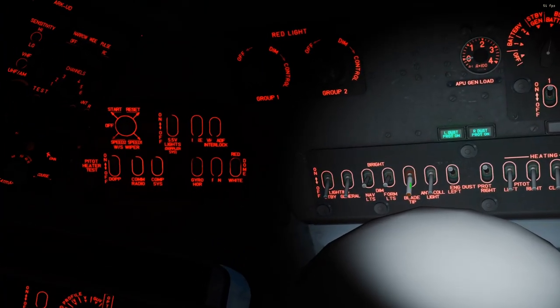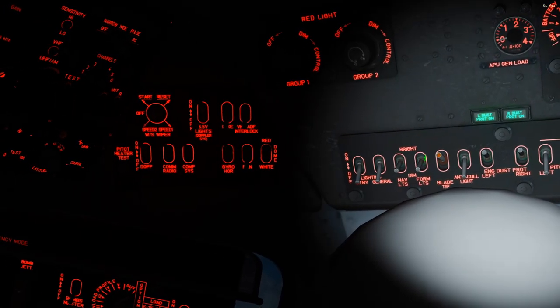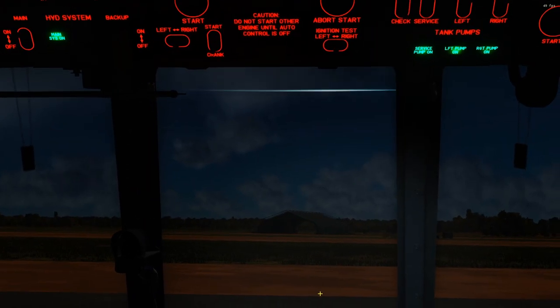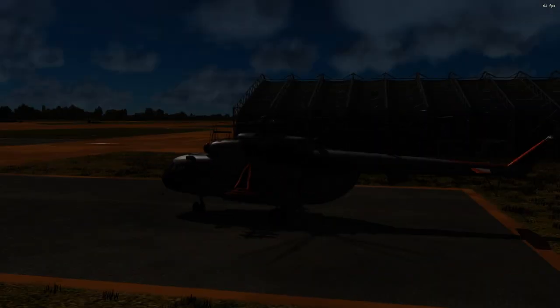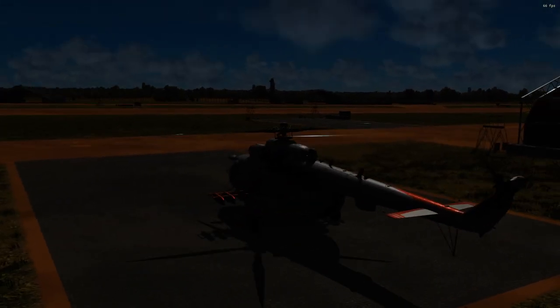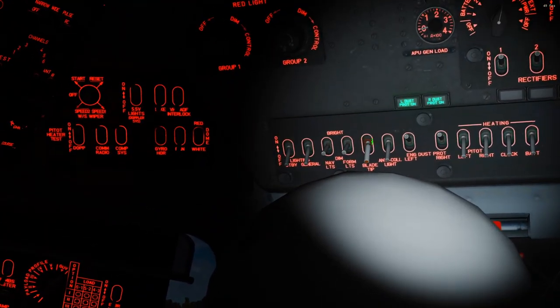The next one is our blade tip lights. These are used as a safety precaution for any ground crew working around the helicopter at night so they know where the blades are. If you look out the front you can already see them right there — there's a little light in the end of each blade tip that turns on so you can see where the edge of the blades are at all times. There's even a note in the manual that this is not required for DCS because the ground crew is virtual. There's only an on/off for that, no brightness.